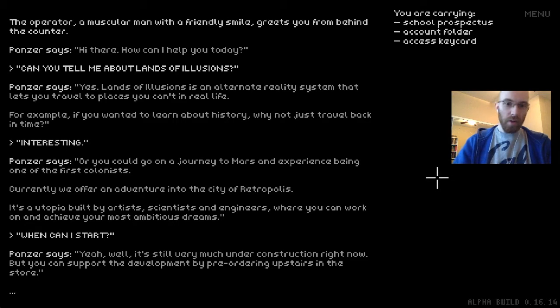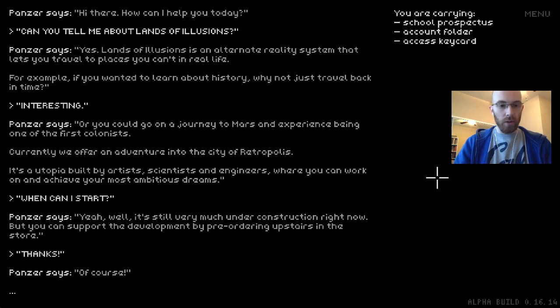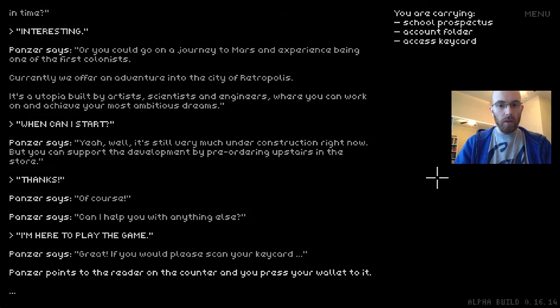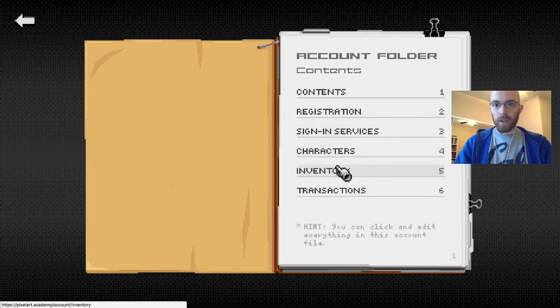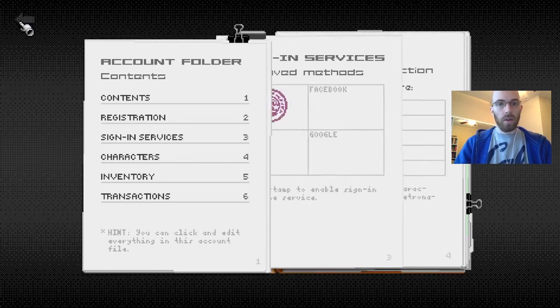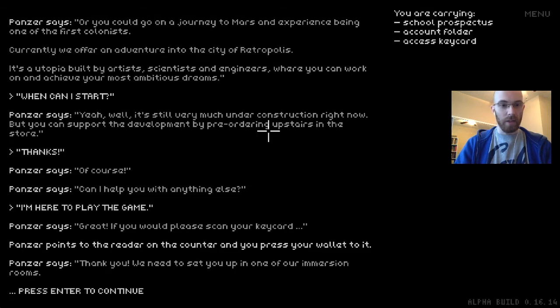'When can I start?' — 'It's still very much under construction right now, but you can support the development by pre-ordering upstairs in the store.' Let's say I'm here to play because we already bought it. 'Great, if you would please scan your keycard.' Panzer points to the reader and you press your wallet to it. The keycard you got in your backer seat shows up in your inventory — this is just the default one for non-backers, a little token showing which level you backed at. 'Thank you, I need to set you up in one of our immersion rooms.'